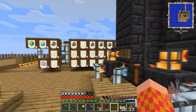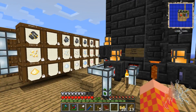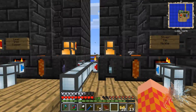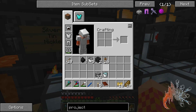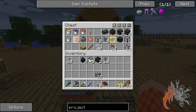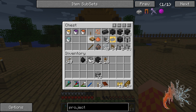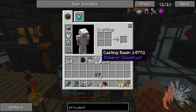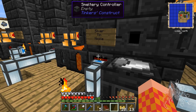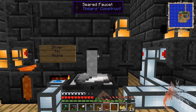Once I get all three smelteries configured I can start emptying out these ore barrels and get a bit better organized. I can have my sieving machine — or multiple sieving machines — running continuously. I'm going to take this bucket of molten silver and put it over here. The tin should be almost done — I should be able to go ahead and put my bucket in. Tin is on the bottom.